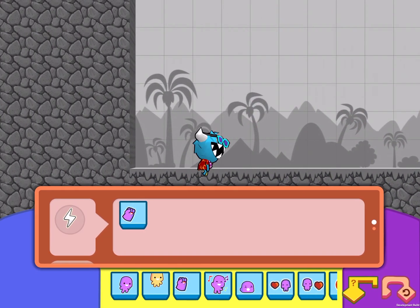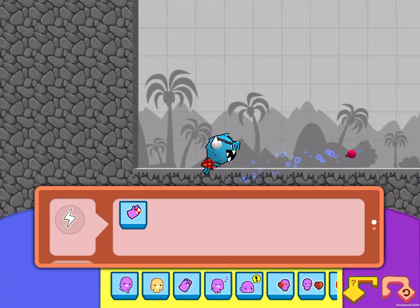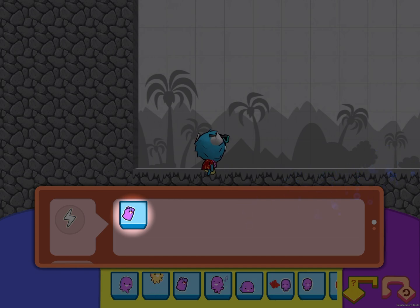Today we're going to create a game where we throw balloons at evil robots. So when we first have the Glitch, he has one command already in his arsenal: throw. Let's try it out.